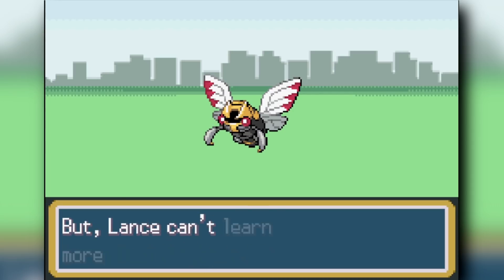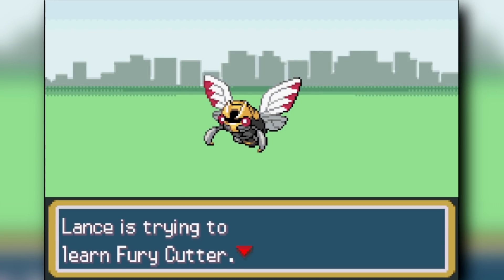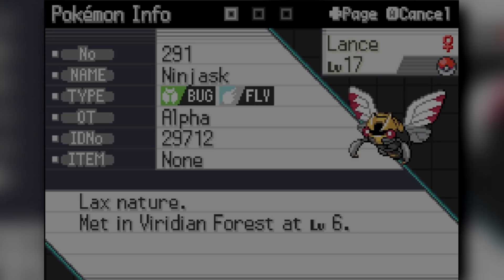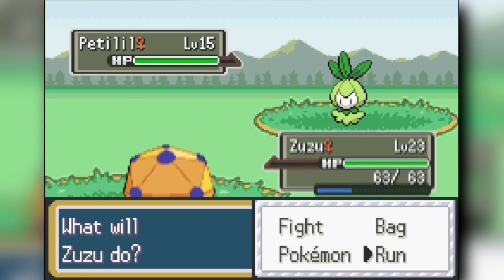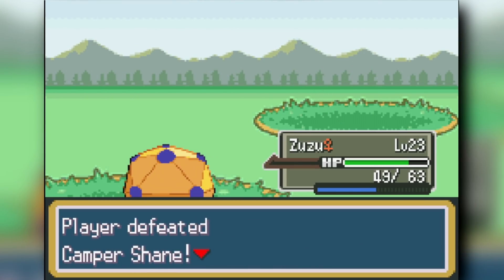From there we start evolving most of our Pokemon. Apparently if you evolve Nincada into Ninjask in Radical Red, you don't get a Shedinja — I didn't know that after playing for over a year. We move on into Cerulean City, clear through routes, and get our levels up to 27 for the first soft cap, ready to fight the next gym leader.